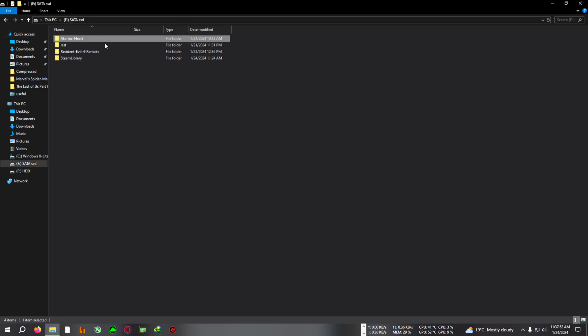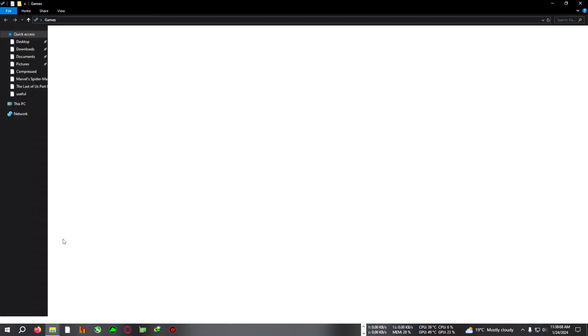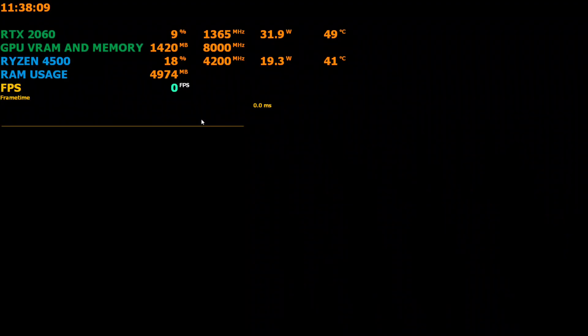Go to your Atomic Heart installation folder — you can right-click and open file location, or browse the game folder. Navigate to AtomicHeart, then Engine, then Win64, where the Win64Shipping.exe is located, and paste everything right there. Then close that folder and run the game from your shortcut.